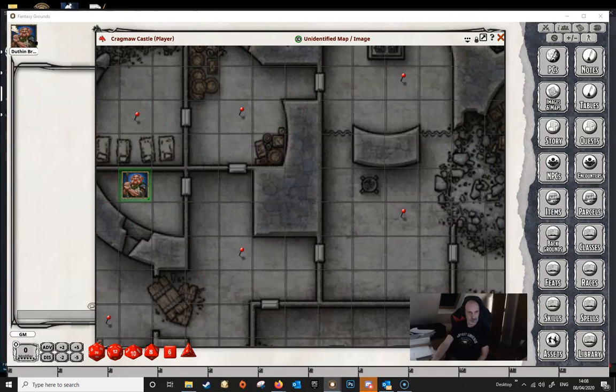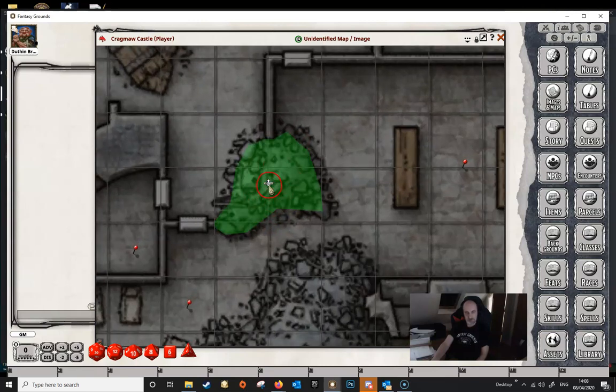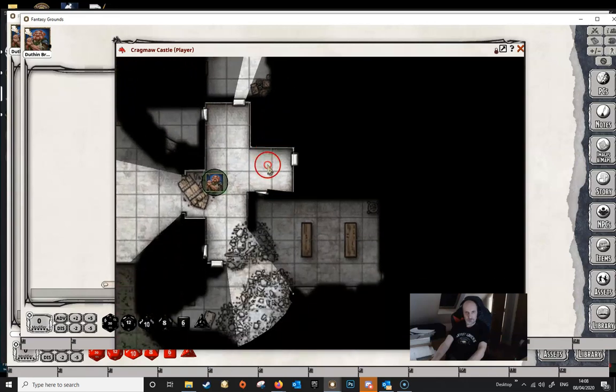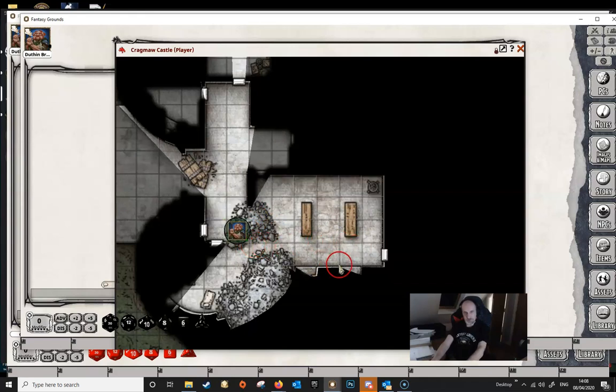Switching back to the DM screen, if we look at the pile of rubble, it lights up when the DM mouses over it and shows a closed symbol. If the DM decides this pile of rubble shouldn't actually block line of sight — maybe it's only a couple of feet high, difficult terrain but not high enough to block sight — they can simply click on it to open it, and the terrain becomes open. Going back to the player view and moving the player there, we can see that this area is no longer blocking line of sight into the room. So regardless of where you are on the pile, you can see into both rooms. It's up to the DM whether these features block line of sight or not.